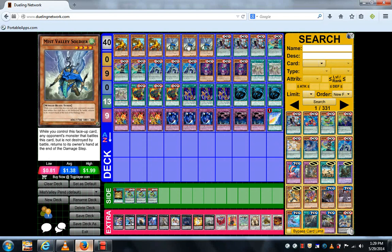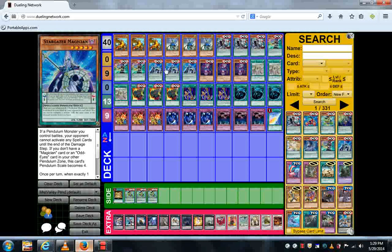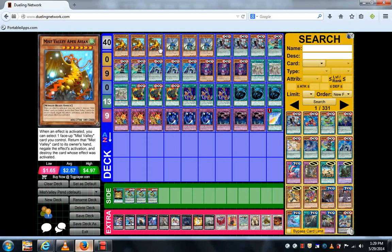Miss Valley Soldier is here just because he's a Miss Valley monster, plus he's a tuner, so he allows you to synchro summon. Odd Eyes Pendulum Dragon tutors you pendulum monsters, plus he's a level seven — he's just really good. You should use him along with Time Gazer Magician and Stargazer Magician combined as your pendulum engine, because Stargazer is a scale one while Time Gazer is scale eight, giving you a scale of one to eight, so you can drop your level seven Odd Eyes Pendulum Dragon from the hand or from the extra deck.